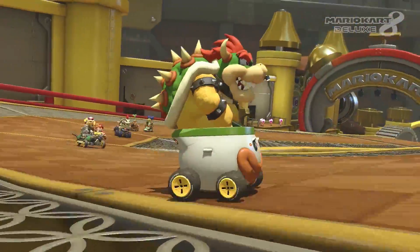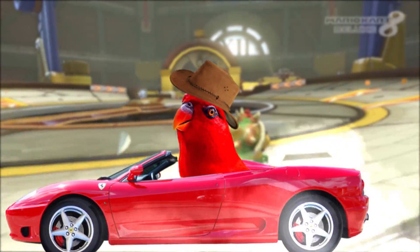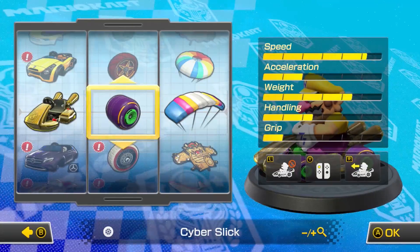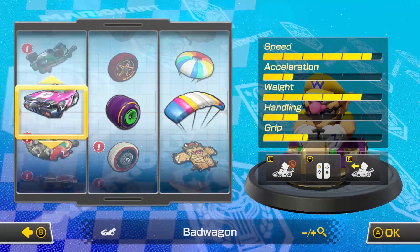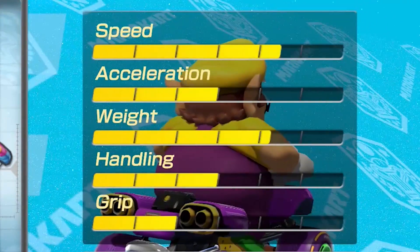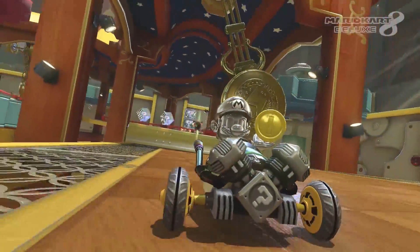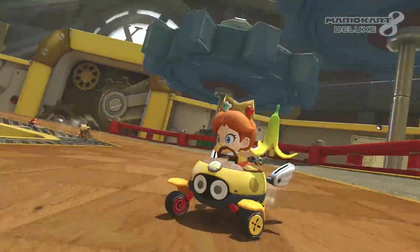But what's the Pareto Frontier, you ask? Is it some kind of wild west of Italian parrots? Mamma mia! No. If you're familiar with the options in Mario Kart, then you'll know each character and part has a pool of stats, such as weight, top speed, and acceleration. And when it has more of one stat, like acceleration, it comes at the cost of another stat, like top speed.